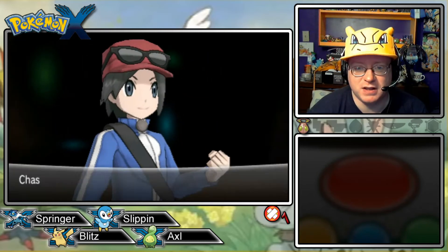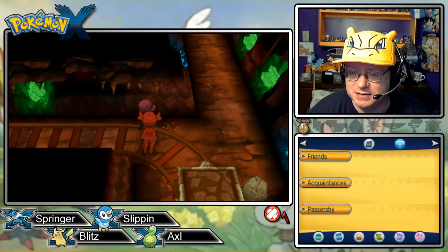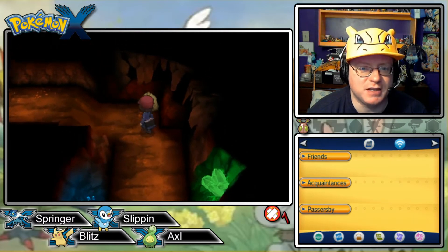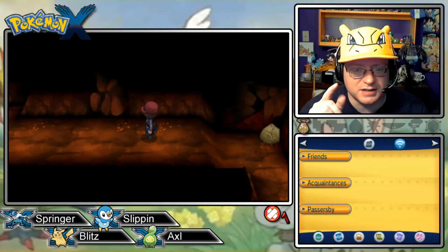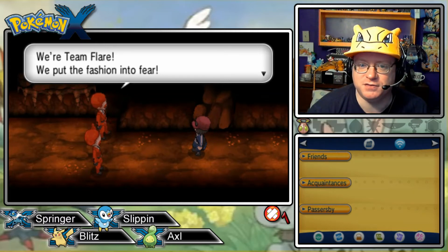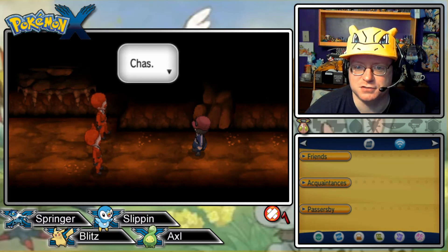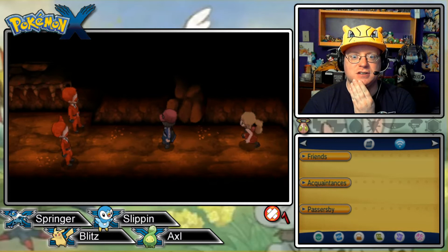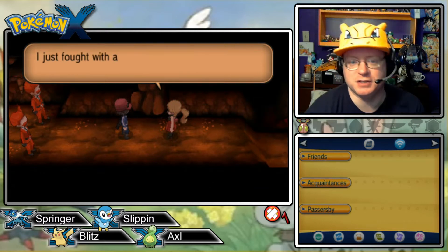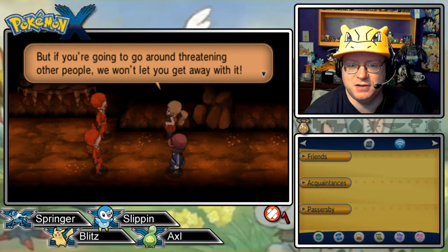'Hey, you weren't supposed to beat me!' Sadly, that's just how it went. I gotta style myself up too — I haven't visited many apparel shops yet. Down here there might be items if I can Rock Smash through. I think the scientist might give me Rock Smash. Sometimes you can find shadows on the ground and that's a Pokemon that swoops down from above — pretty cool. 'We're Team Flare! We put the fashion into fear. We were looking for fossils, but we discovered a kid!' They know my name — are they psychics, or is that my friend Serena?